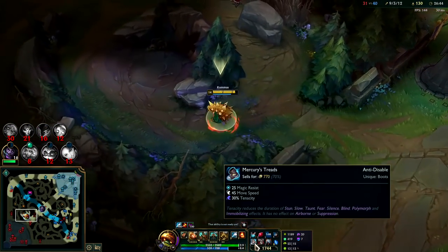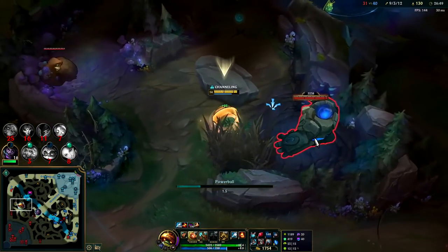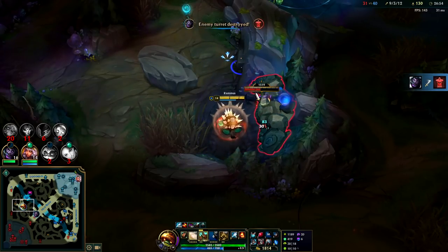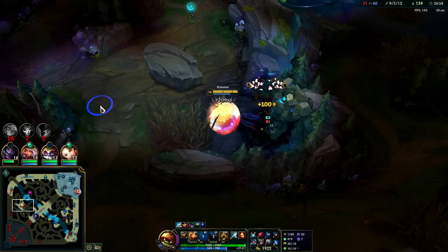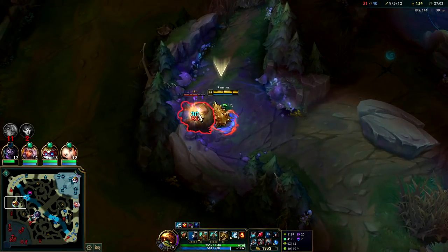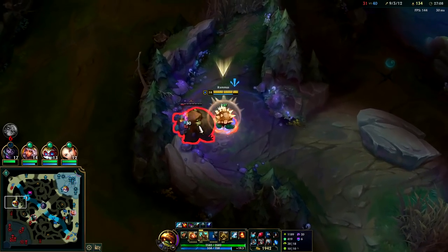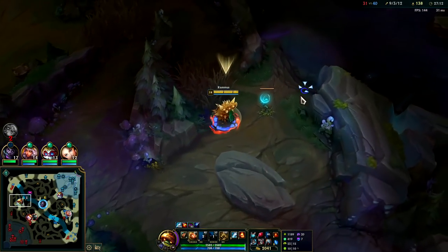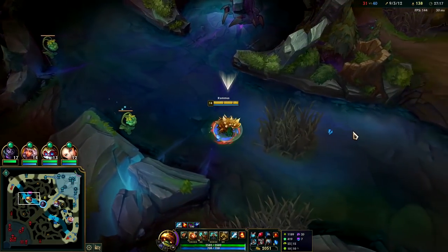Turrets don't do much to Rammus once you have a little bit of armor - you can walk through them. Try to move between your autos. Max out your Chemtank sooner. If you're looking to play a more meta, more consistent jungler who doesn't struggle against a wide variety of matchups and team comps like Rammus does, I would highly recommend Nunu right now. He's a top five jungler, very very strong. If you don't want to play Nunu then Zac, and then Rammus and Sejuani are kind of tied for that spot of awkward tank jungler. With that said, Sejuani does outscale Rammus.